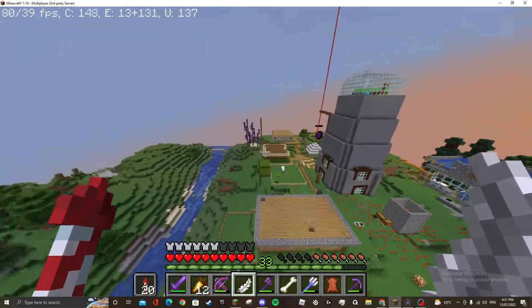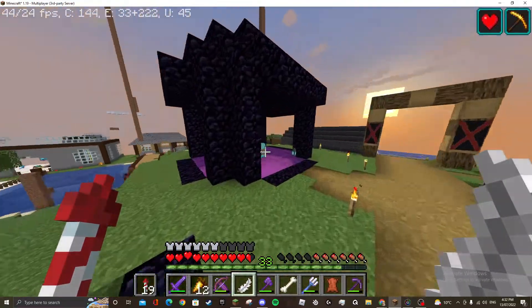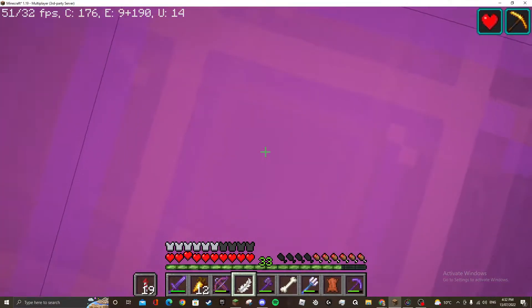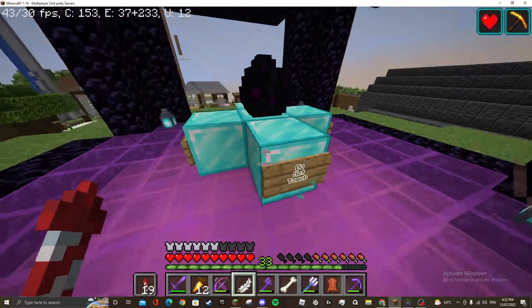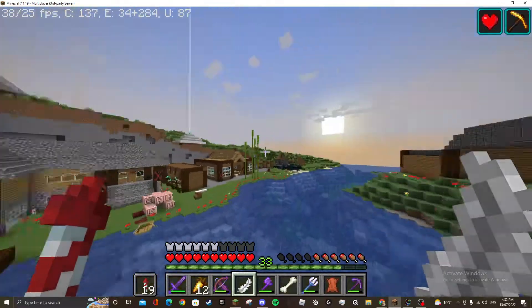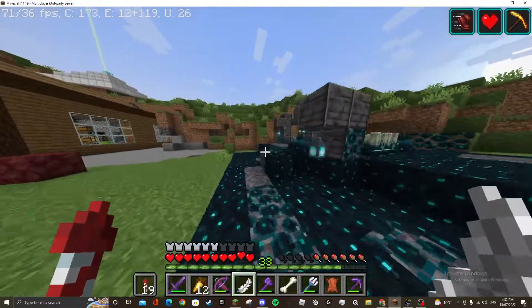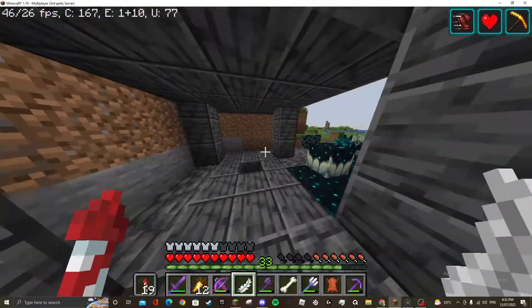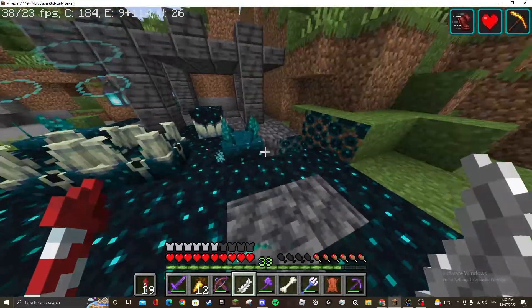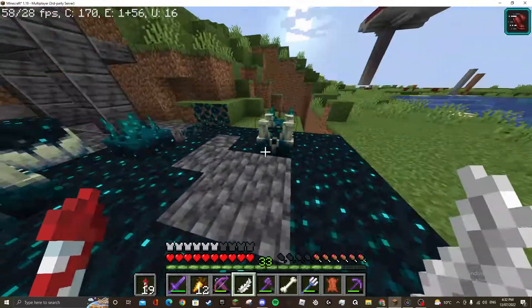I'm going to show you something — the dragon egg shrine. You know that glare that goes down? You can still see the glass through it. Yes, we got all this in survival. We've also beaten the Warden so many times. And here — oh my gosh — I made this as well. This place is just really cool.